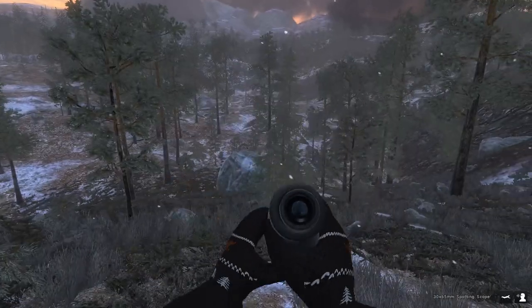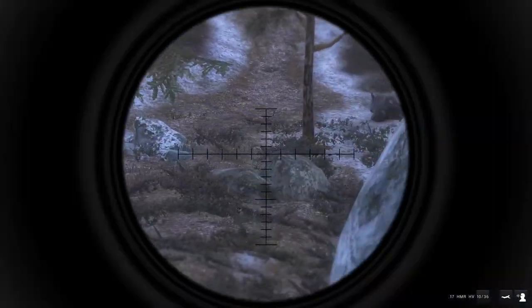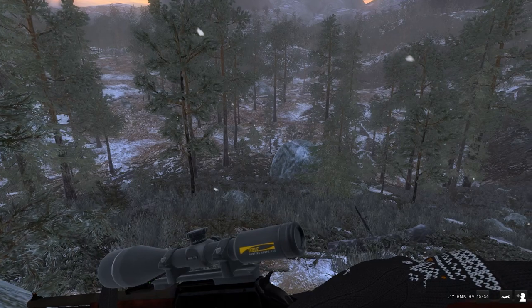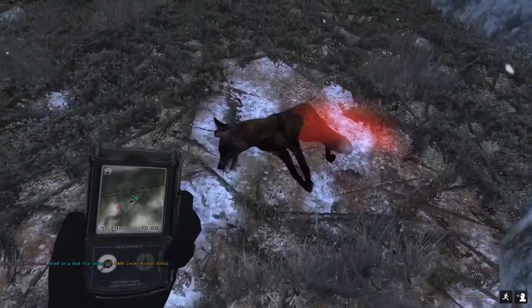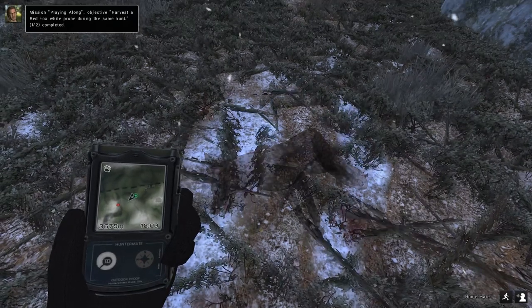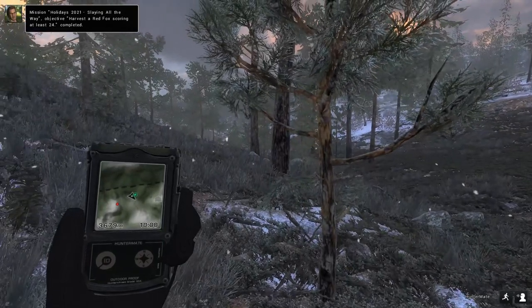Moving on to the next objective — harvest a red fox scoring at least 24. I called in a couple of female foxes, then had a pretty decent sized male come in but he spooked. After tracking him down he went calm again and came back into a call. He's actually a cross fox, which is really cool — I love seeing the different variations for foxes in The Hunter Classic. This guy scores 26.5833, more than enough to complete the mission objective. Pretty lucky as this was only the third fox I shot, since this objective was a real pain for a lot of people.